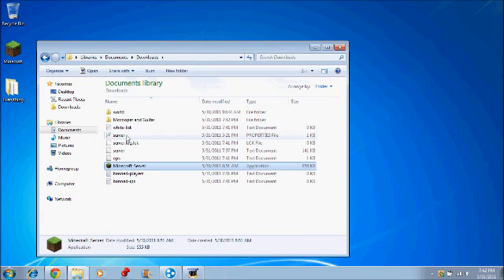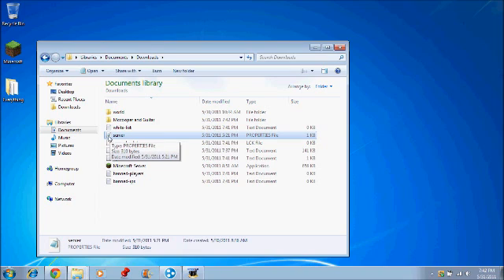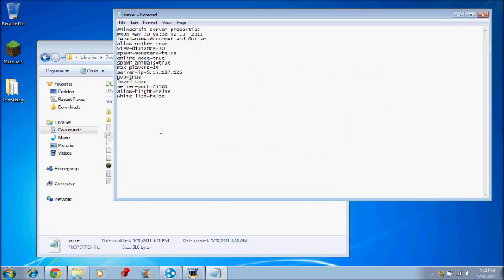Whenever you're done with that, see the server file right here with the notepad icon? Open that up. See this right here? You can name your level name and do whatever you want in here.